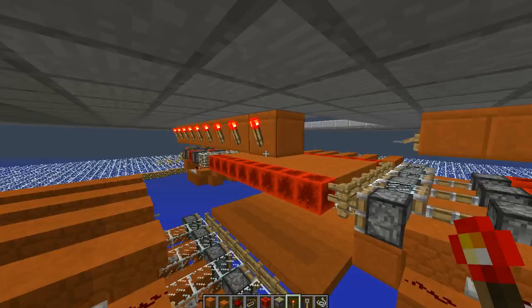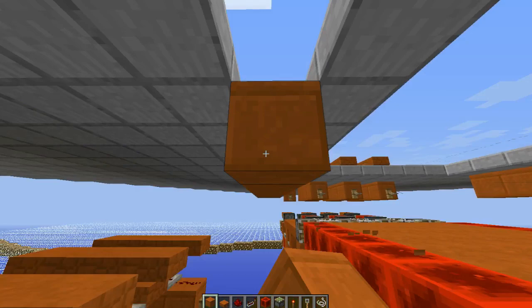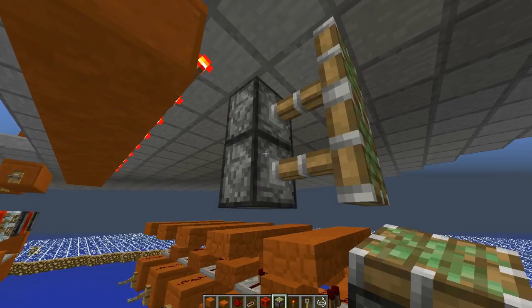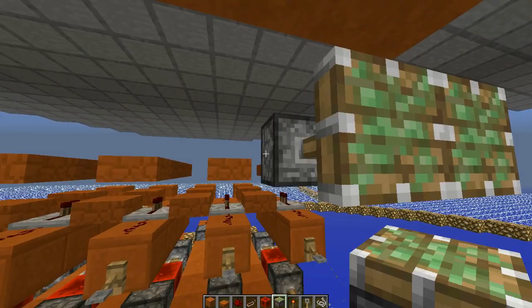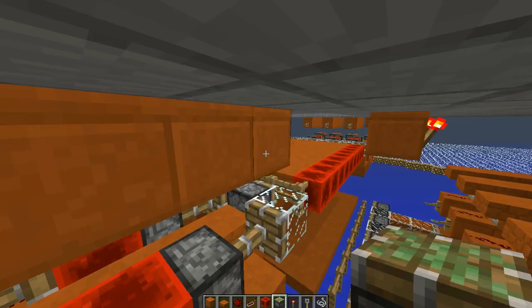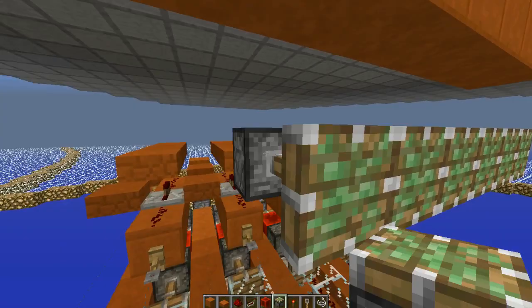Place redstone torches all along the back side of it — do this for both sides so that you'll end up with a nice strip of redstone torches on both sides of your build. It is dealing with sunlight that goes all the way down, so the light updates are causing a little bit of lag. But you'll end up with something that looks like this. Then take sticky pistons and put them right there so that they are extended, placing them all along this entire side. Do the same thing for the other side so that you've got sticky pistons all along here.